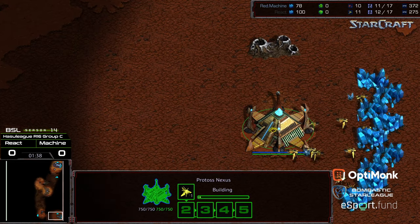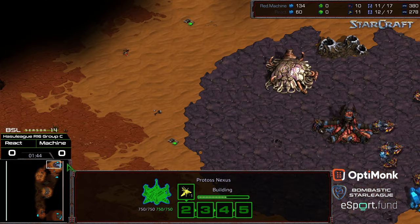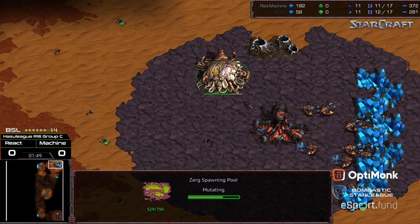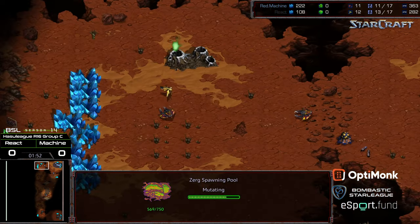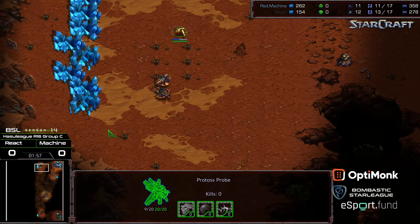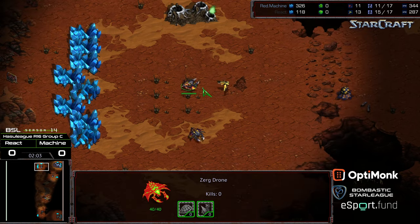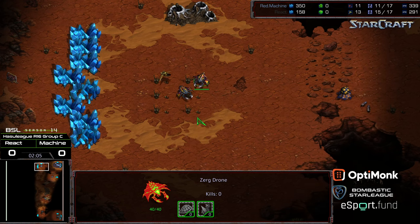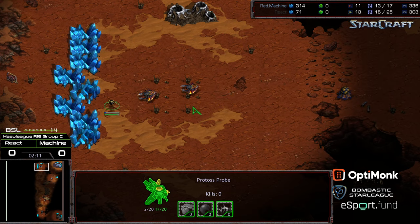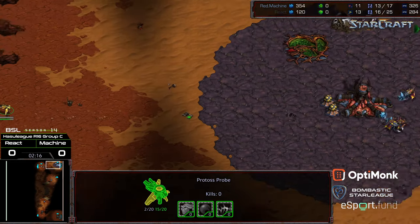We'll see how React's Zealot Micro is. I kind of like that they have this nexus on this nice plateau here in the main. Zerg don't get that plateau — they just have that creep. Now I'm thinking of Radiohead all of a sudden. Probe doing some disruption at the natural expansion. Machine doesn't have quite the minerals yet, but it looks like a nice delay there, and another delay. Two drones being pulled off the line and React doing a fantastic job of just repetitive delay, just moving back and forth, and Machine not really handling that well.